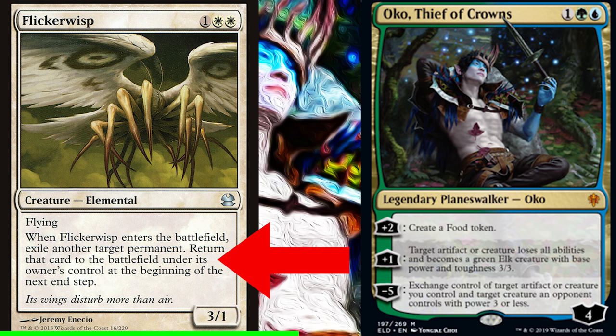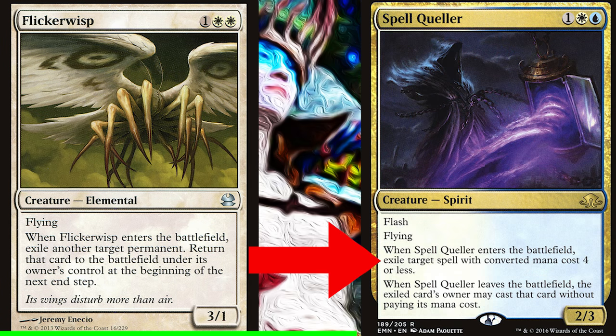The answer is yes — it does. Because its ability is a single block of text. When it entered, the part of the ability that says 'return the card at end of turn' has technically already become a delayed triggered ability. So no matter what, the card returns at end of turn.